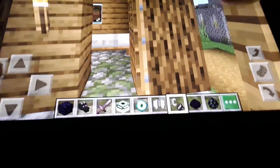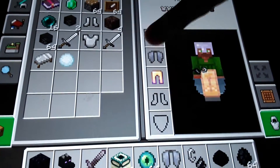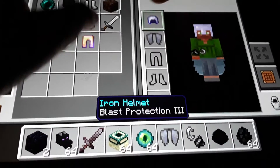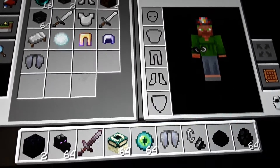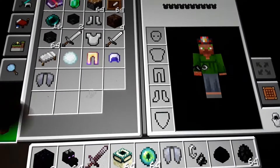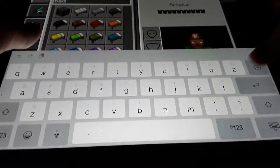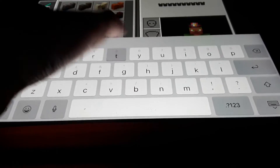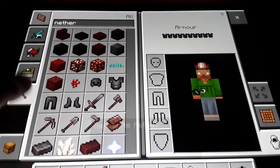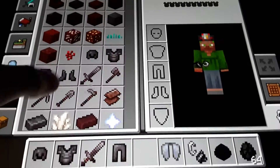All right, now we need to do some things. You see this armor? We won't be needing them — we'll just keep them in storage. So what we need to do is put four things in the inventory: we need the helmet, the chest plate, the leggings, and the boots.